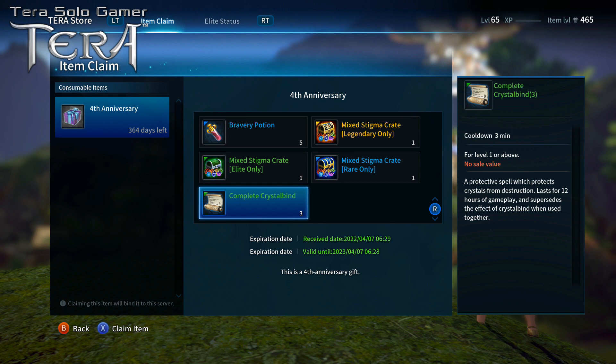If you activate this complete crystal bind, which lasts 12 hours, for that next 12 hours you don't have to worry about your stuff breaking. You can die 20 times fighting world bosses and none of your crystals are going to break. It's really handy going into a big battle. As a solo player I have no interest in multiplayer dungeons, but if you do enjoy multiplayer dungeons, a lot of people get killed in those frequently — so before doing a few hours of those, definitely pop one of these first.